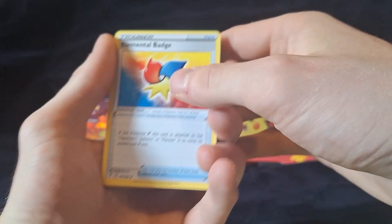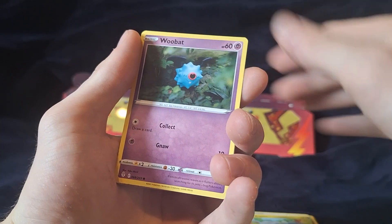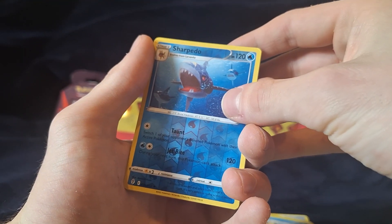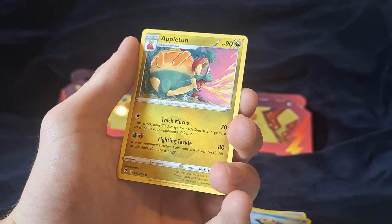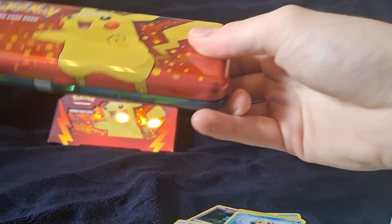Skiploom, Spirit Mask, Scraggy, Bagon, Wubat. Either Sharpedo or reverse. Appleton non-hollow rare. And a tin — number 3.